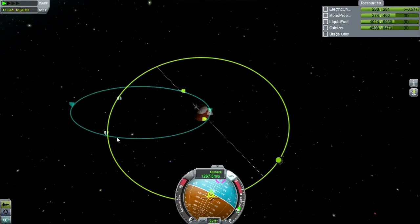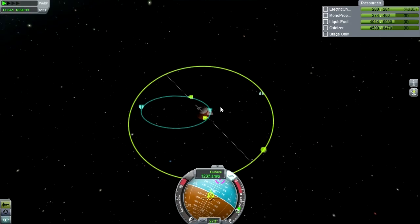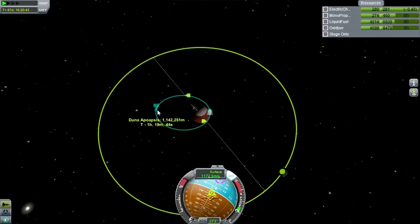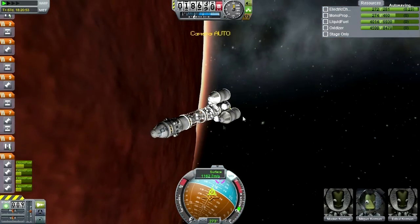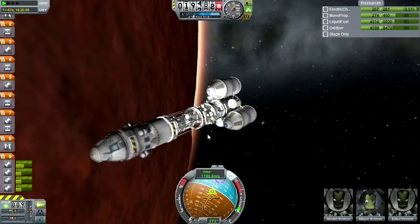Very close - sort of an Ike encounter-ish thing went on right there. Getting an Ike encounter is trivial. Orbit is settling down - looks like we'll get about a thousand kilometers, perhaps a little bit less. We'll have to boost at our apoapsis in order to have a safe orbit for further maneuvers. After all, we have to do the docking between the command module and the Ike lander.